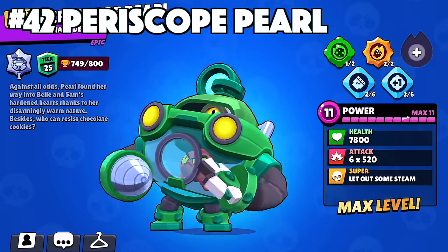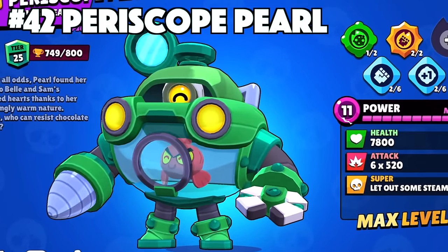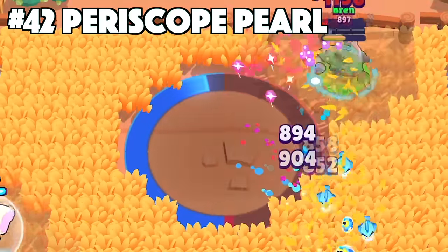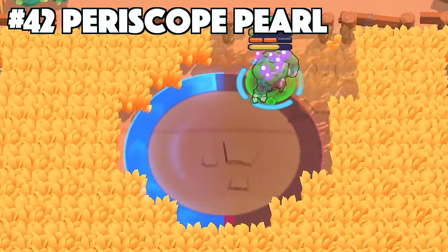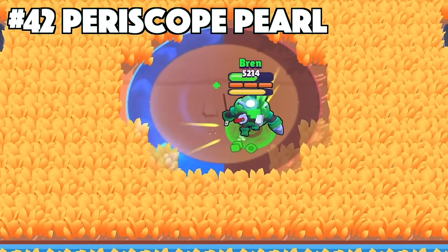Pearl's best skin is Periscope Pearl. One of the very few skins that Pearl has, but this one is definitely the best. It was Pearl's Brawl Pass exclusive skin during her season that includes custom effects, animations, and texture. It's totally different because this turns Pearl not into a cookie-making machine, but into a periscope for the fish that is swimming around in her stomach.